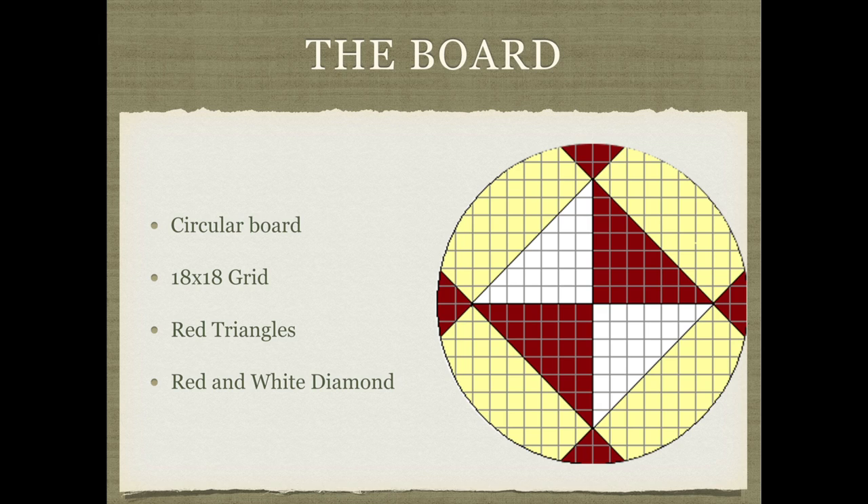The red and white sections are commonly referred to as gardens — red gardens and white gardens, respectively. The yellow area is often yellow or a wood grain design, and these areas are commonly referred to as neutral gardens.